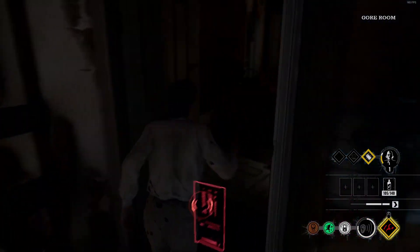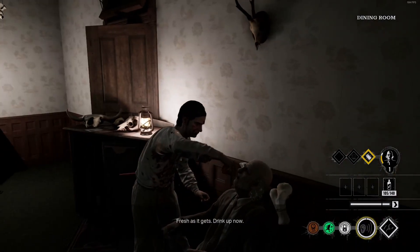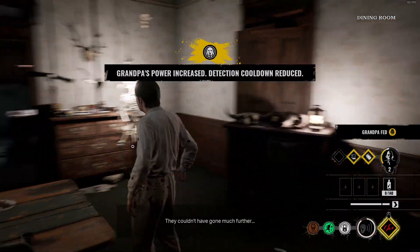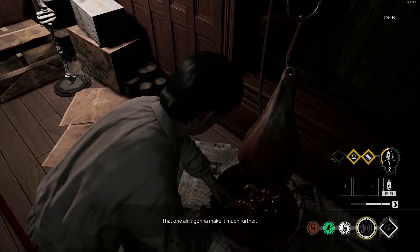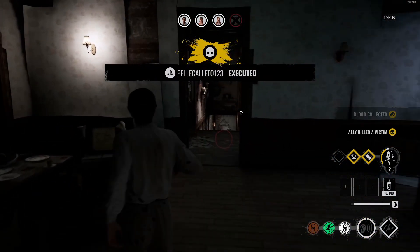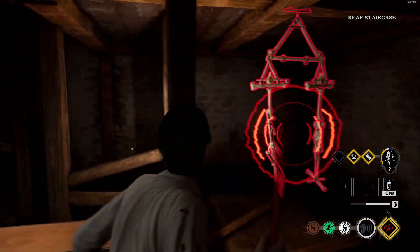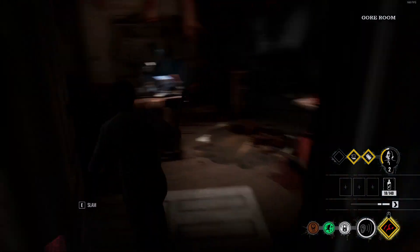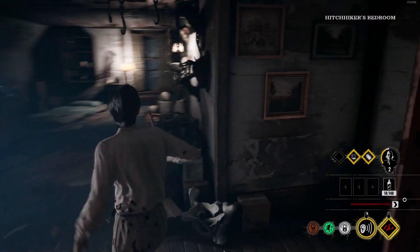One big thing I highly advise you NOT to do as Cook: do not waddle down to the basement at the very beginning of the game. It is the most useless thing you can do. Grab the blood, put your padlocks on, be the information provider for your team. You are slow — even with Scout you're barely the same speed as victims — and if they don't make a mistake you're not going to catch them. Don't go to the basement unless it's end game with one or two victims left.